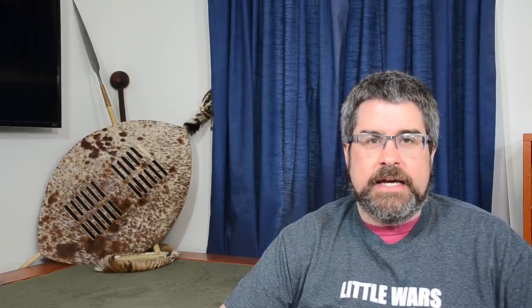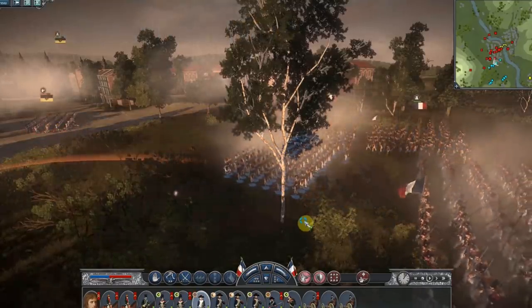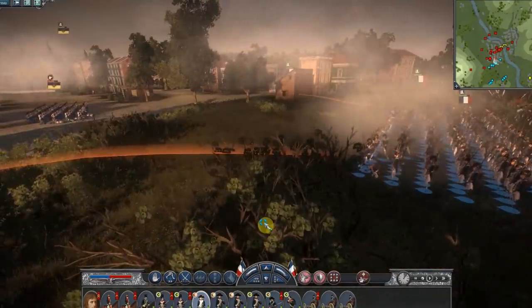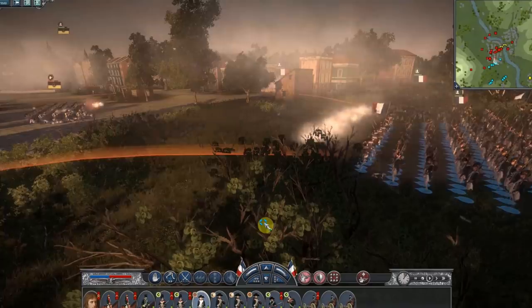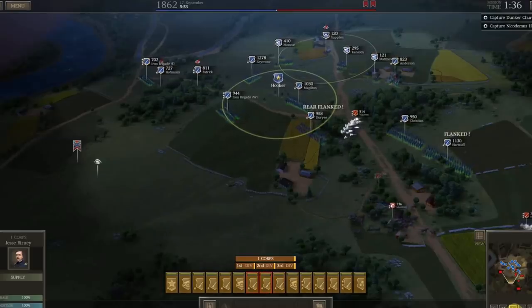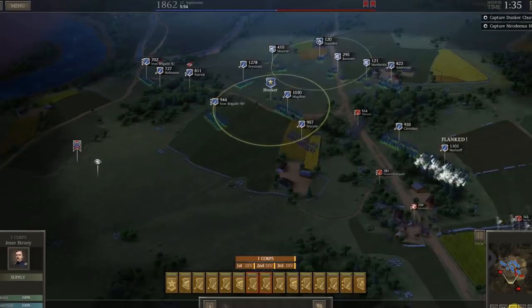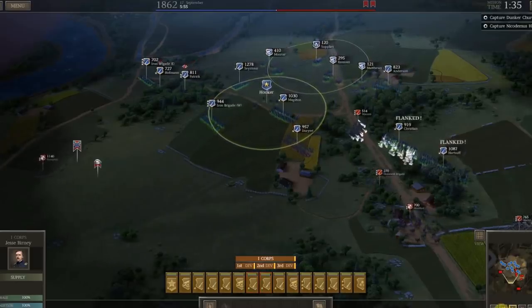If you're looking for a more miniatures feel to your game, there are a number of options out there. Probably the favorite amongst the club here is the Total War series of games from Creative Assembly. Every single one of the entries in that series has a great combination of a campaign mode, where you're building your armies and dispatching them to various territories, that then leads to tactical battles which honestly feel very, very much like commanding a tabletop wargame. If you're an American Civil War fan, then I can recommend Ultimate General Civil War from GameLabs.